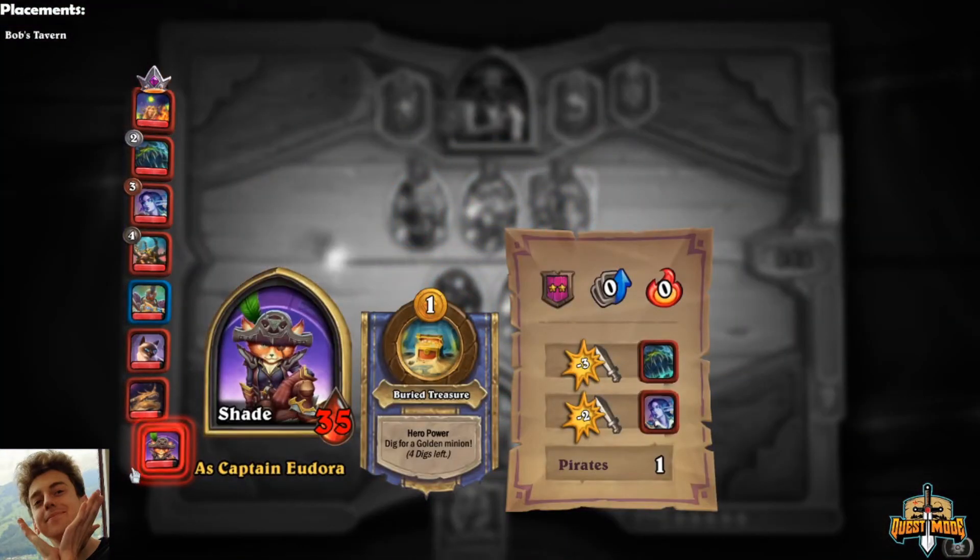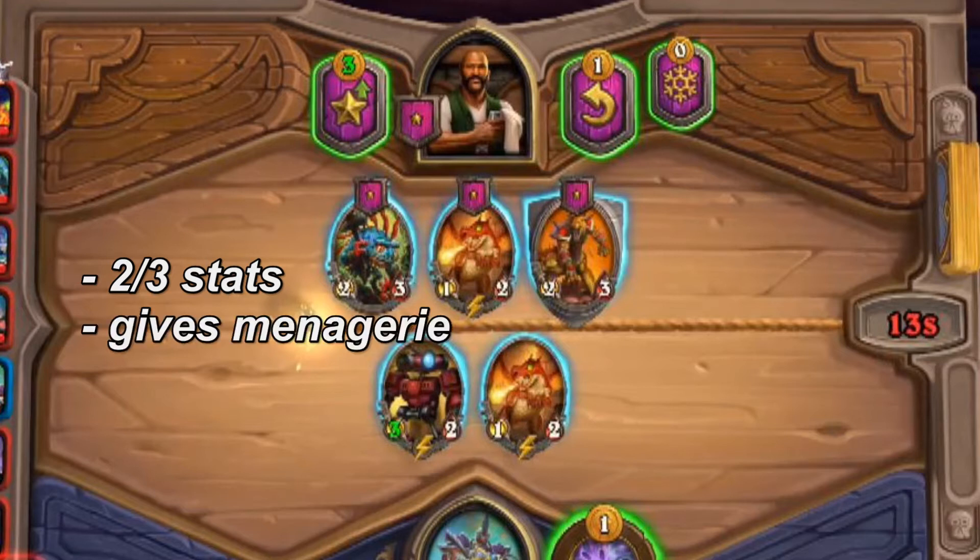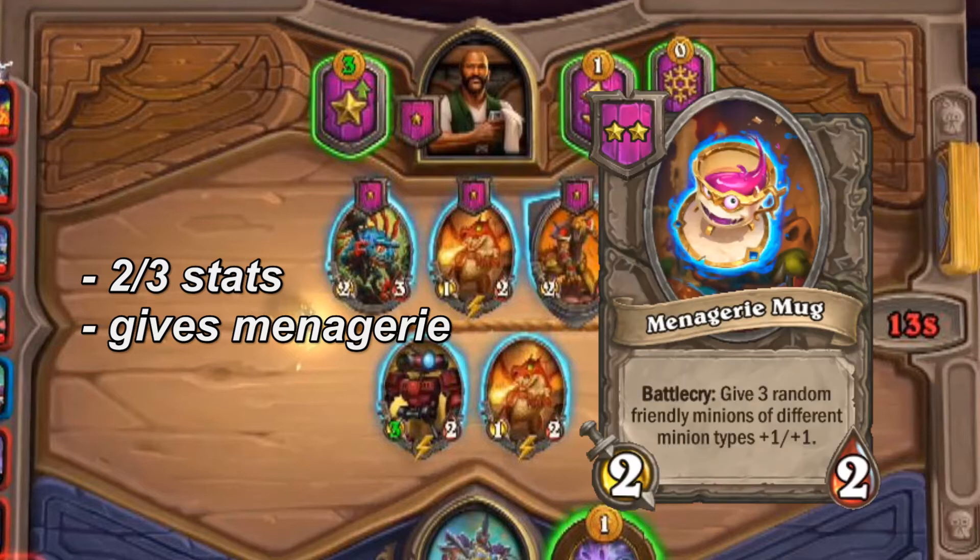We're on tier 1, playing Rafaam, and we have this shop in front of us. Let's look at the two left minions: the Rockpool Hunter and the Whelp. The expected value from the Rockpool Hunter — it's a 2-3. Stats is usually the first thing you look at: it's a 2-3 for next fight. It's a Murloc, so it gives you three tribe tags on the board, and a Menagerie bonus in case you hit the cup.